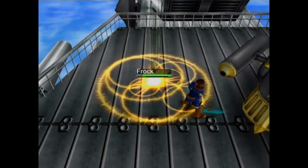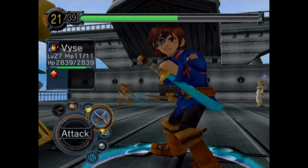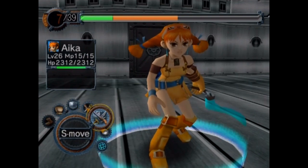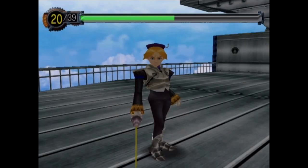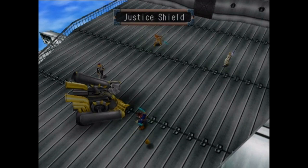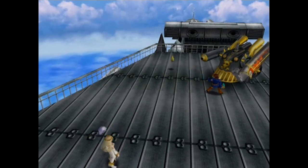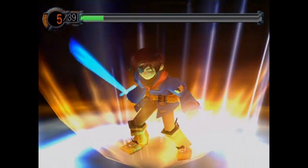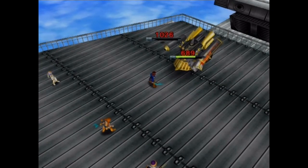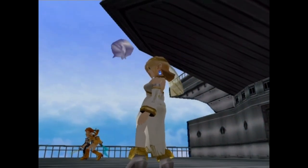Yeah, there you can see he's using Charge to revive a Frock. Those things actually have a somewhat decent amount of HP, but we have enough to use Reign of Swords — it might be a little bit overkill, but I want there to be as few Frocks on the battlefield as possible. We're going to have Enrique use Justice Shield because there's no telling what he's going to do. At this point you kind of just have to wait it out. This is actually a pretty difficult battle — if you don't have Justice Shield up, Sidewinder can instantly do over 1,500 to 1,600 damage to everybody.